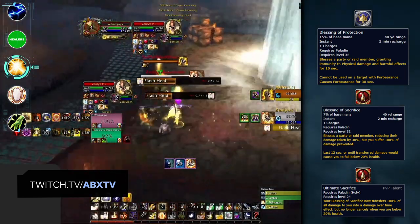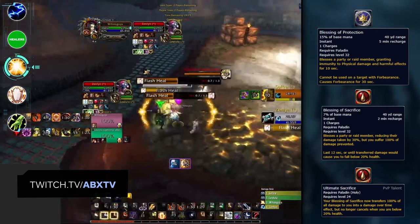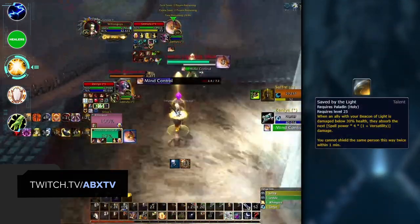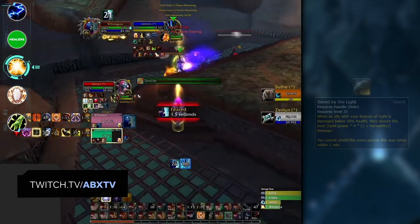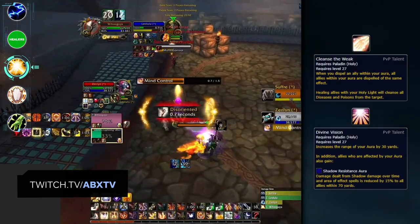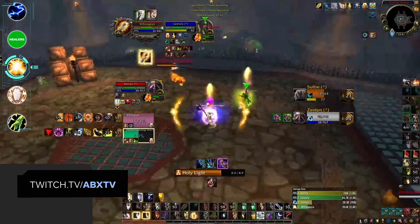Paladins continue to have some of the best and most consistent defensive cooldowns in the game. Blessing of Protection is high value because of the popularity of melee, and Blessing of Sacrifice is great at denying CC options from Rogue Mage — with Ultimate Sacrifice, Holy Paladins can completely deny damage onto their partners. Ultimate Sacrifice can even be paired with Divine Shield or PvP trinkets to completely shut down kill attempts. Saved by the Light gives beacon targets an absorb shield at low health, increasing recovery chances. Divine Protection can be used during stuns to deny kill attempts, and against Shadow Priests and Affliction Warlocks, Paladins have Cleanse of the Weak and Divine Vision for reduced DOT damage.